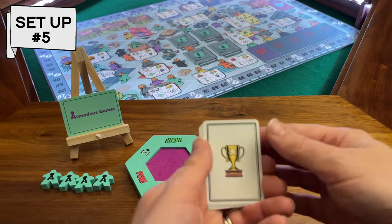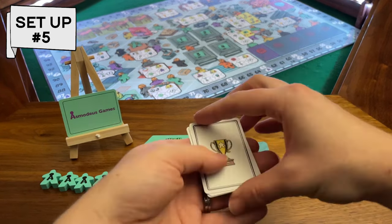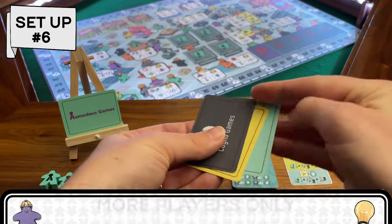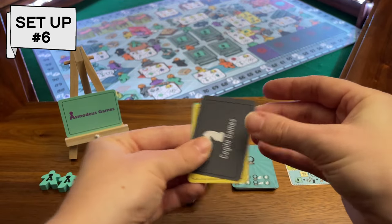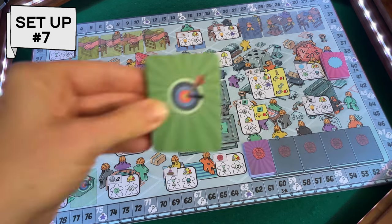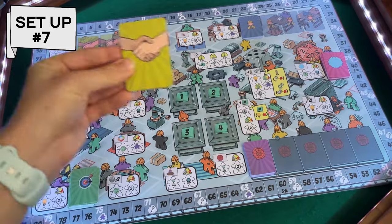Then place the score marker for each player onto the zero space of the score track. Assemble a corporation nameplate easel for each player and place their corresponding nameplate card onto it. Shuffle the award cards and give one randomly to each player. In games of three or more players, give each player a corporation card deck. This deck contains a card with the corporation name of each of their opponents. Next, shuffle the skill, item, objective, freelancer and specialist card decks individually and place them face down into their corresponding spaces.